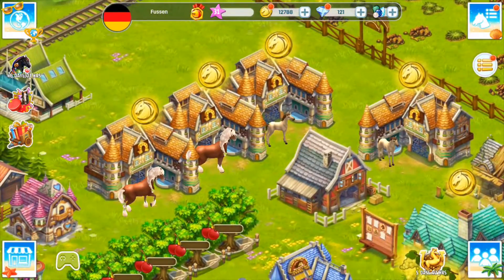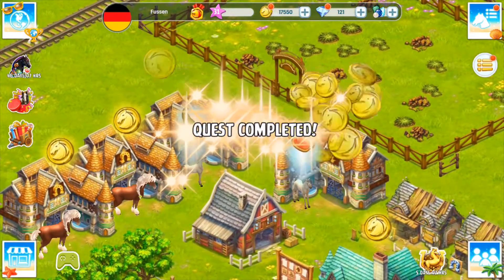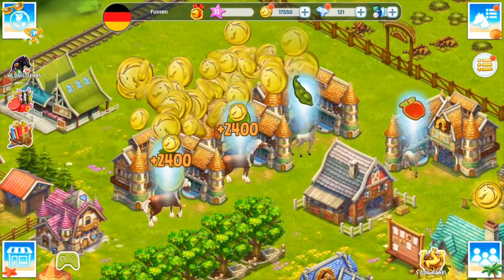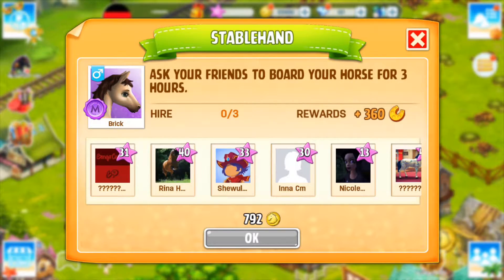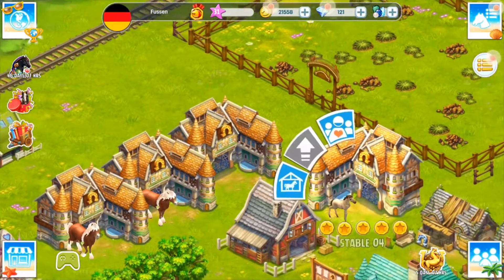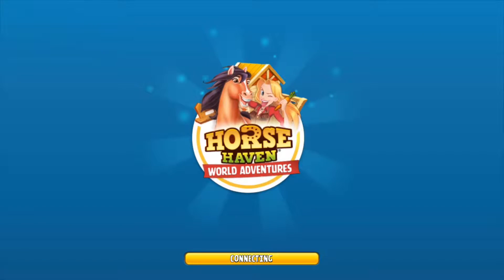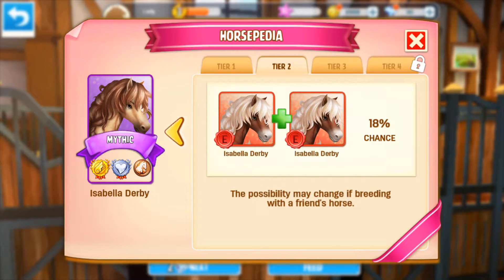I'm really, really happy because I've been trying to breed my Isabel Derby's - and I finally got a tier two Isabel Derby! It has taken such a long time. I've got two here, they're both mythics. I had so many failed attempts breeding these, it was ridiculous. I was breeding Isabel Derby's which give you an 18% chance - it was horrible - but I finally got two mythics.